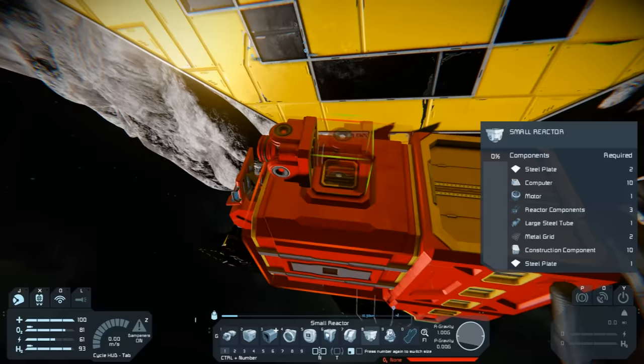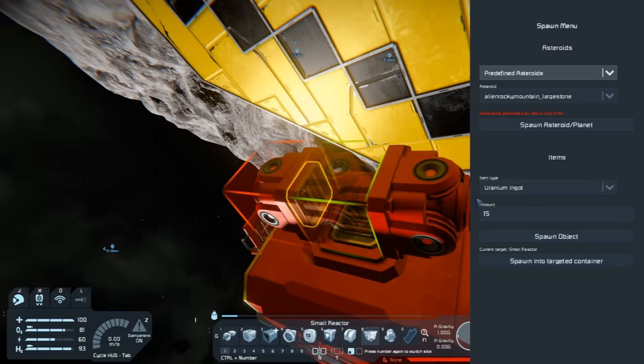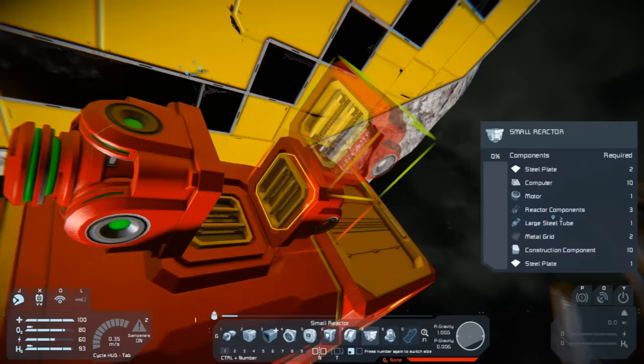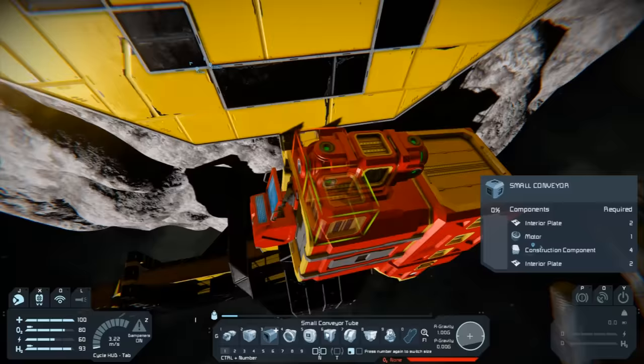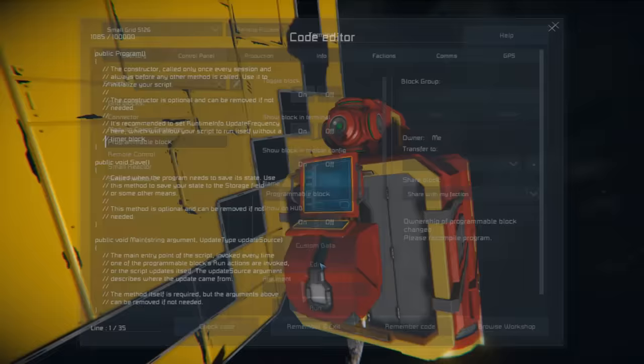Let's add a reactor here and here. I'll use the creative menu - Shift+F10, spawn into targeted container - to give it power. Same again for the second reactor. So these will eventually be connected to the conveyor system, let's add a conveyor in between.